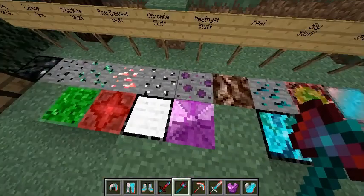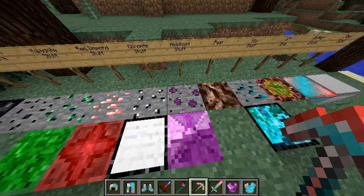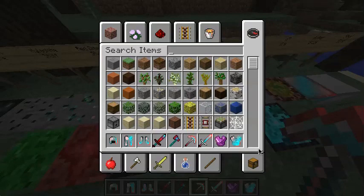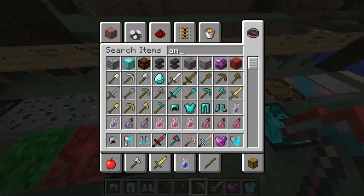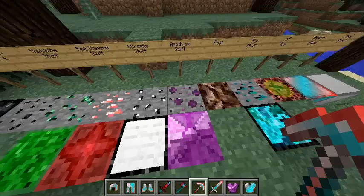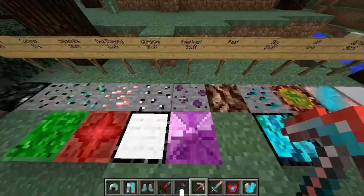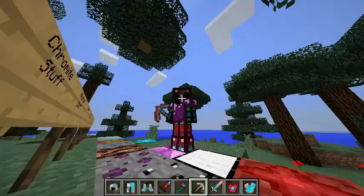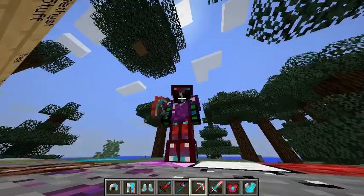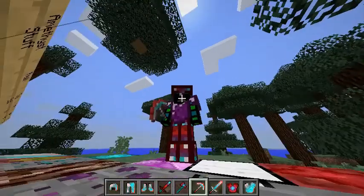There's the amethyst stuff, which also looks awesome. Here's the ore, which is kind of different from any ore you've seen — I think it's pretty good. The owner of this mod just goes crazy about texturing, which I like. Here's the texture for the amethyst, which is awesome. Here is the armor, so we're going to take off our red diamond stuff and replace it with amethyst. If we go into F5, there's the chestplate — it looks pretty awesome.